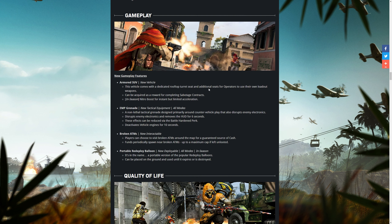Moving on to gameplay changes — they've added various new gameplay features. The first and most notable is the Armored SUV: it's basically the SUV we've all seen but armored and with a turret on the roof. This can be acquired as a reward for the Sabotage contract, so I'd imagine it either replaces or sits alongside the armored truck going forwards.